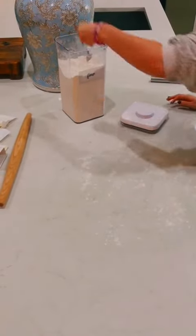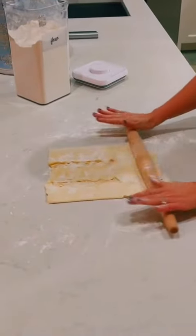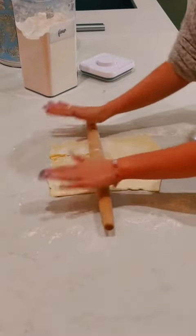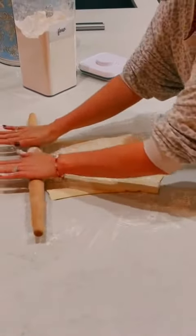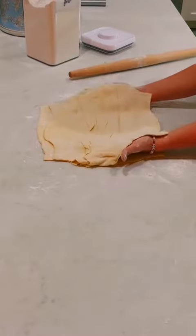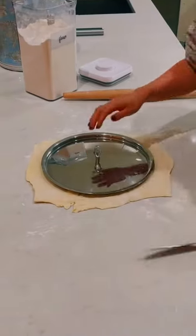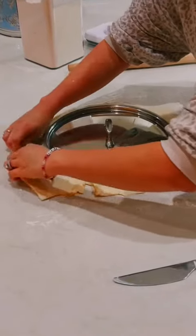First take some flour and spread it out on a hard surface. Next take two sheets of puff pastry and roll them out as large as you would like. Then take one sheet of puff pastry and add it on top of the other. Next take a pan as large as you would like and cut off the excess to create a circle.